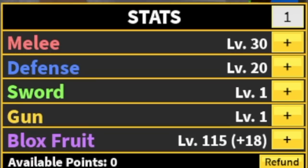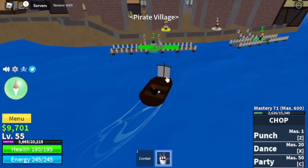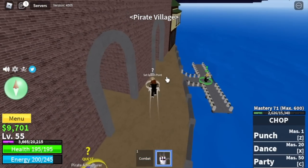Next up at level 55, here are the stats: Melee 30, Defense 20, Blackfruits 115. Next island is the Pirate Village. I suggest you stay there until level 60, but I just want to show you the boss, Bobby, because he's also a Chopfruit user.